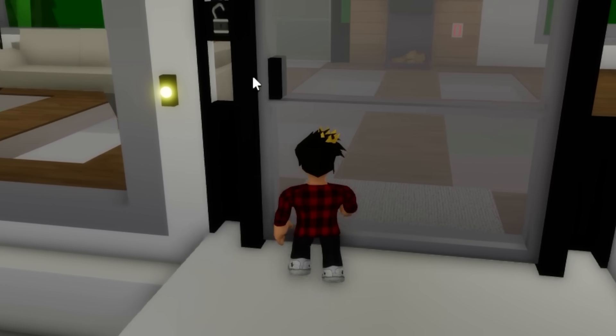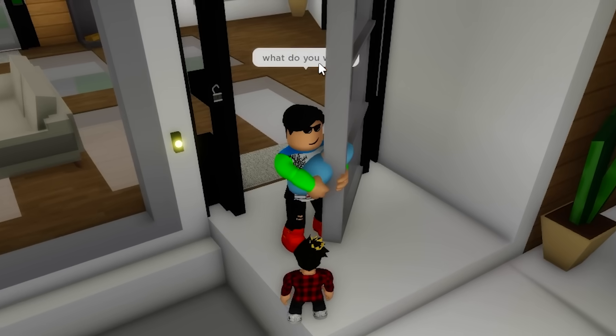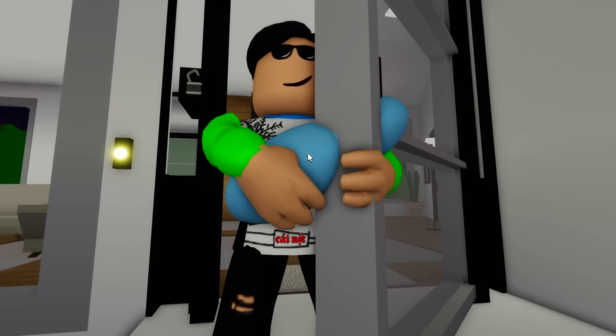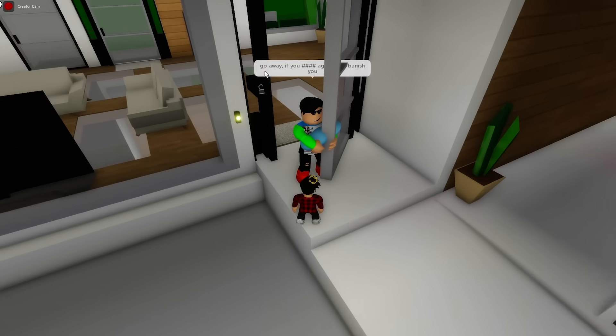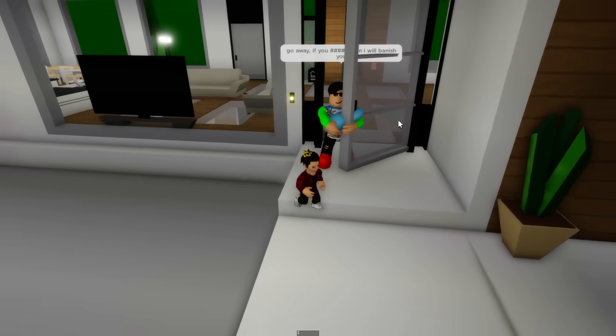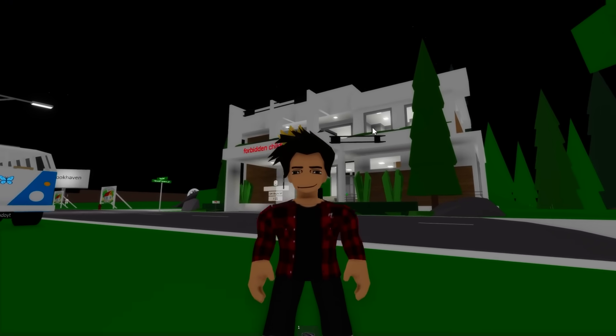Hello? Does anyone live here? Please open the door. Oh, there he comes. 'What do you want?' I was gonna ask for you to adopt me — you have a baby in your arms. Why don't you get this cool kid right here too? 'No, I don't like children. Go away now. If you come back, I'll have to ban you.' Okay, weirdo. Why does he hate kids so bad while still holding one in his arms? I'm gonna show him that kids are cool.